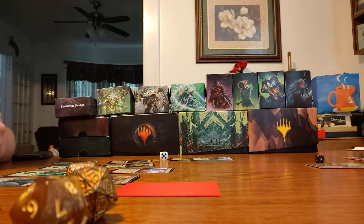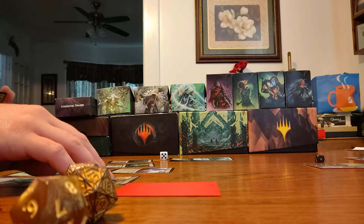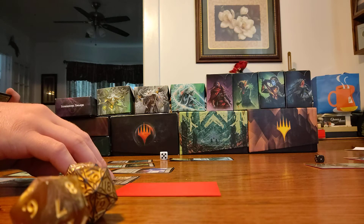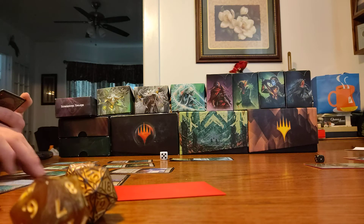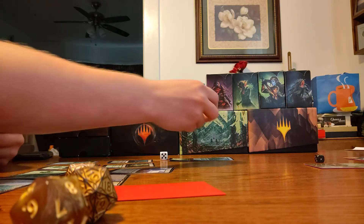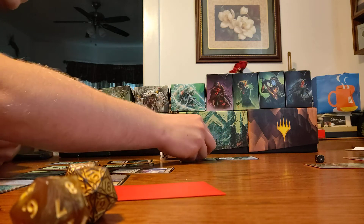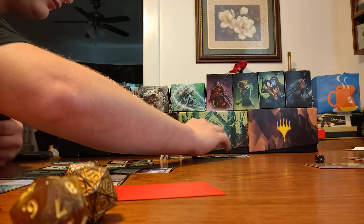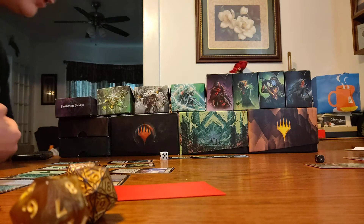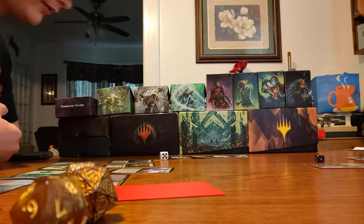I'm going to pay for its mutate cost: one, two, three. Attaching it to this. So what's the effect? When this creature mutates, search your library for a basic land card, put it onto the battlefield tapped, then shuffle your library.